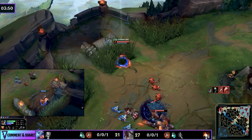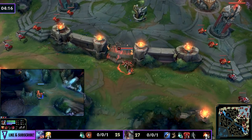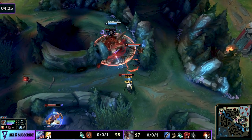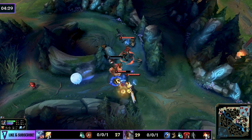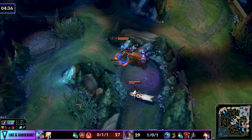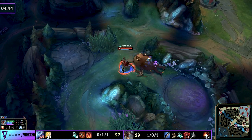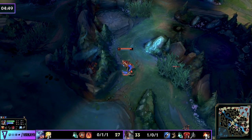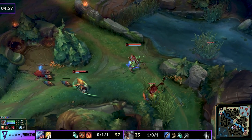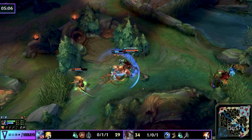Fiddlesticks does a straightforward lane gank top side after the Urgot flashes in. At challenger level, when you gank top after starting bottom side, the enemy jungler will always look to counter jungle and interrupt your camp sequencing. It's important to defend your jungle and rotate over — the bottom lane does show up and fiddlesticks handles himself well. The key thing many junglers miss is considering what the enemy jungler wants to do, rather than just walking back expecting your camps to still be there.